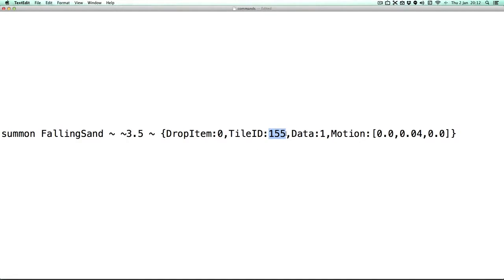You can replace this with the block ID you want, and this with the data value you want. And these are the coordinates you can change.